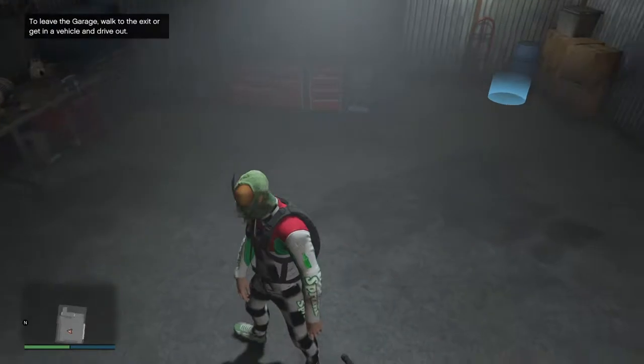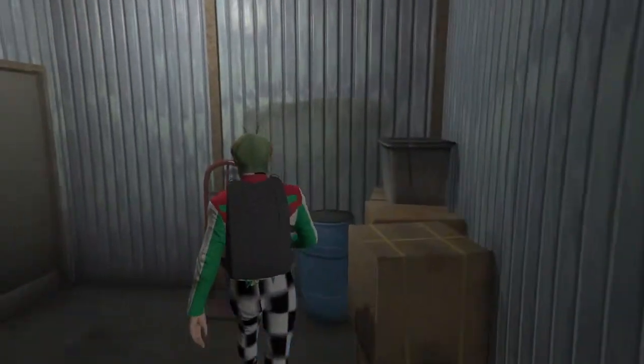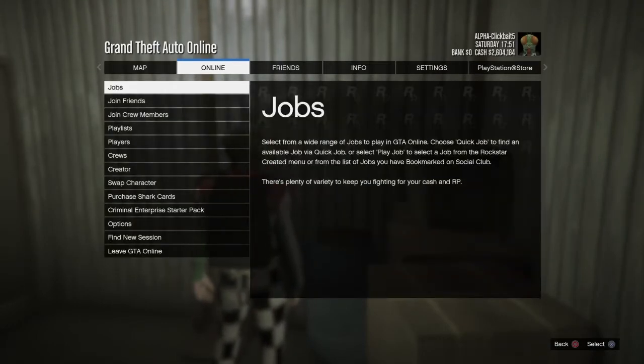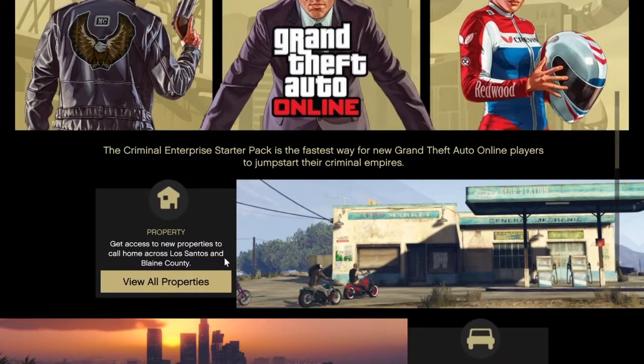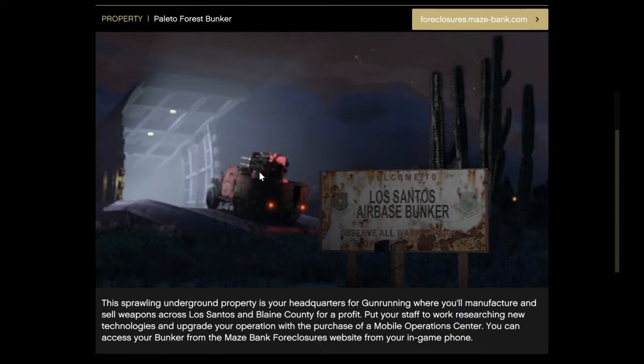From here you just want to take the Oppressor and put it in the cheap car garage. Then you want to hover over that blue dot and click Options, and go over to the Criminal Enterprise Starter Pack. Go to View Properties and then click on one and sit on it for about two seconds. As you can see, I got the LS Santos Air Base Bunker.